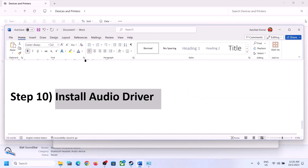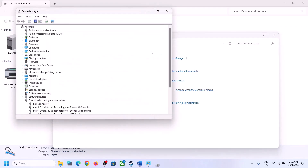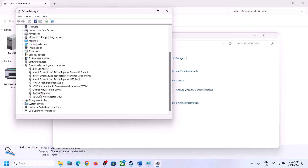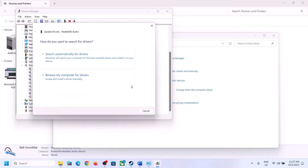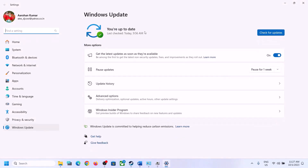The next step is to install or update the audio driver. Right-click on the Start menu, open Device Manager, expand Sound, Video and Game Controllers, and select your audio device — in my case it's Realtek. Right-click and click on Update Driver, then click Search Automatically for Drivers. If it directs you to Windows Update, let the update complete, restart the computer, and then launch the game and check.